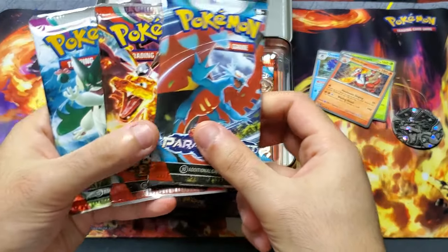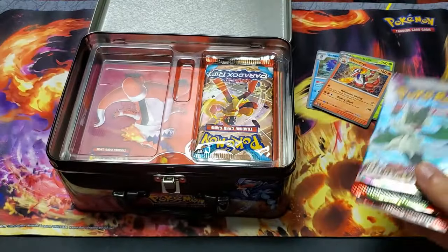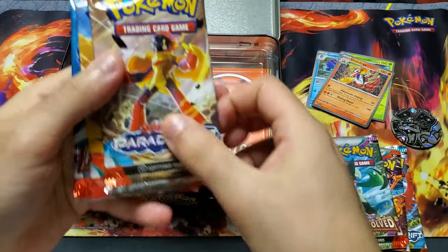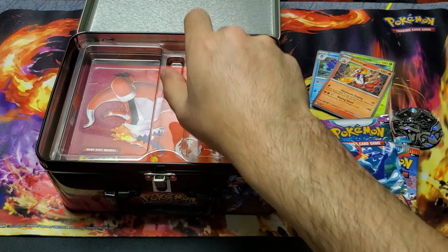Now let's see what packs we get. We have Paradox Rift, Obsidian Flames, Paldea Evolved — Paradox Rift, Obsidian Flames, Paldea Evolved. Two of each, nice.